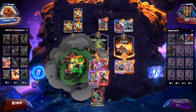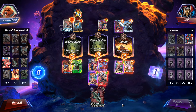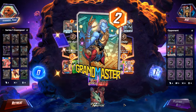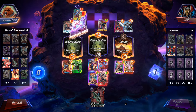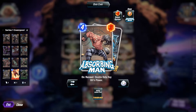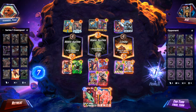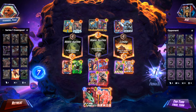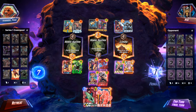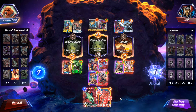Beta Ray Bill getting buffed from Stormbreaker, and Absorbing Man is in play. I'm not sure what Absorbing Man absorbed exactly — maybe it absorbed the Stormbreaker — and that's what beefed up this Beta Ray Bill to 47 power. Holy cow. We did not get Iron Man, but that's okay.